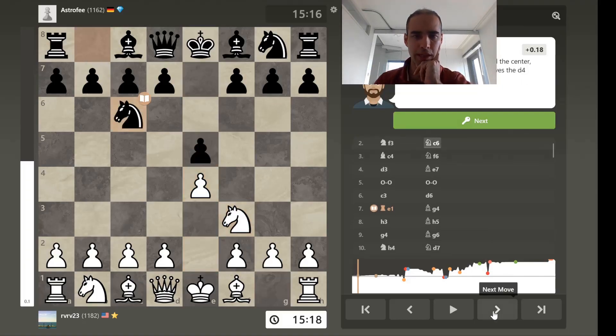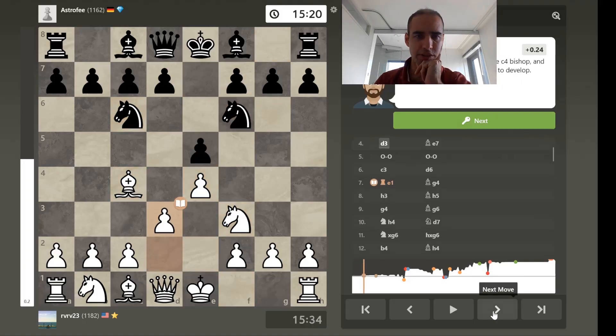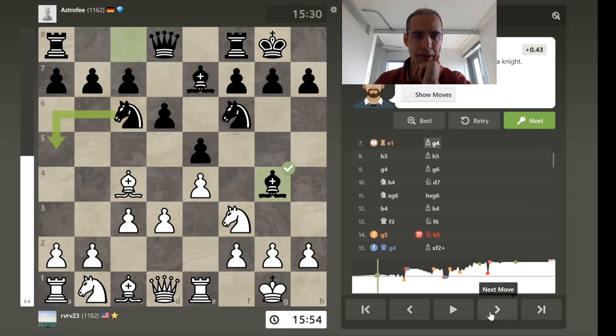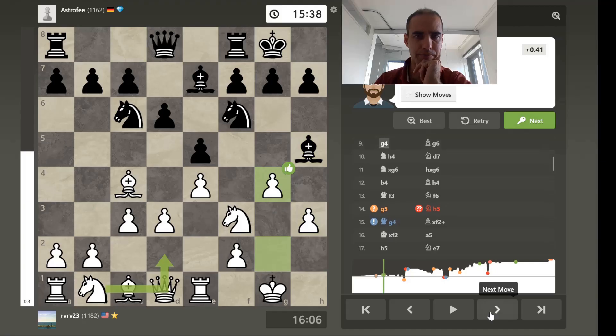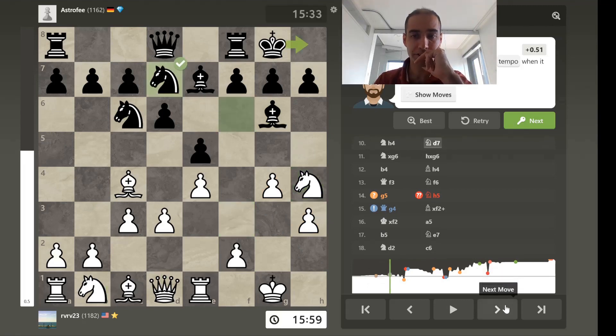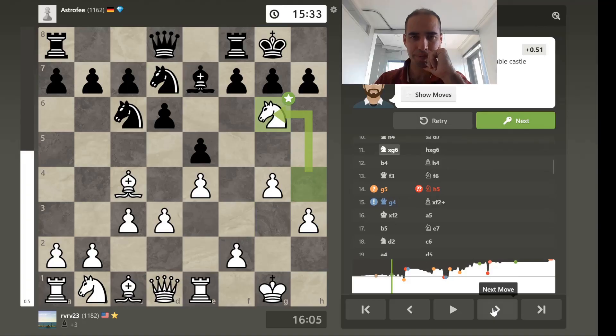The student in question here is playing the white side, and we see this Italian game type of stuff. Pretty good opening stuff going on here. The advanced H3, G4 lines are definitely accurate, but require skill to play later on when the king defense can become an issue.